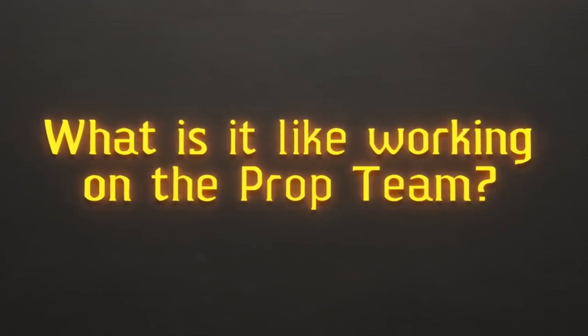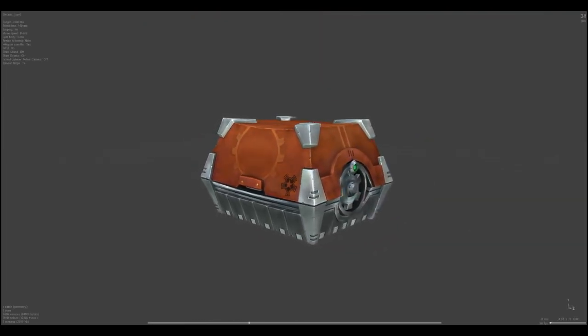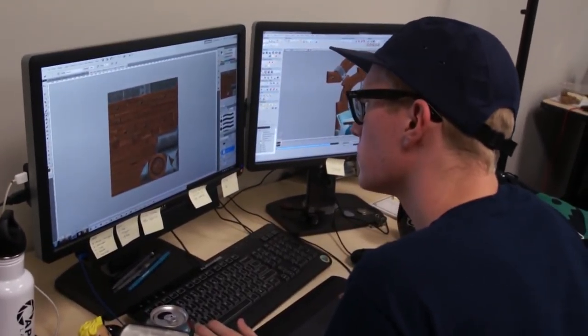Our team is kind of unique in that we do such a wide variety of props. Like one day you might come in and be working on a gun, another day a monitor, another day a crate or wood or a tree — you never really know. We have to think on our feet and do a lot of different types of materials or props. Someone usually sets some sort of standard for a particular race or style and then we can all build off of it, so we know where to go forward from the concept. You have a really strong foundation to build off from to just make your prop be the best that it can be.